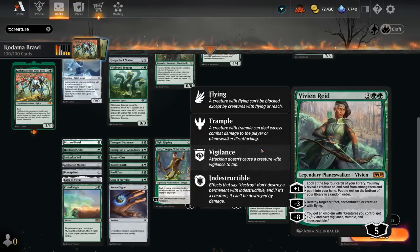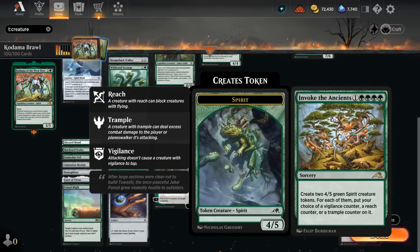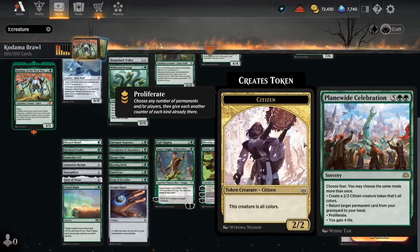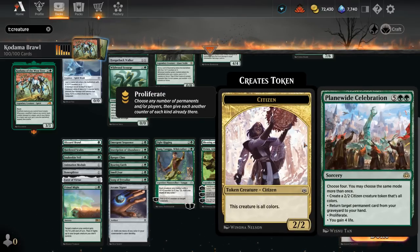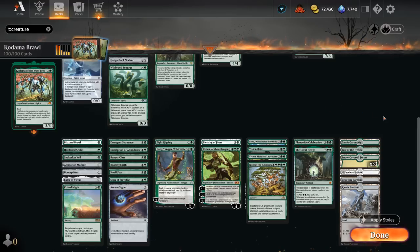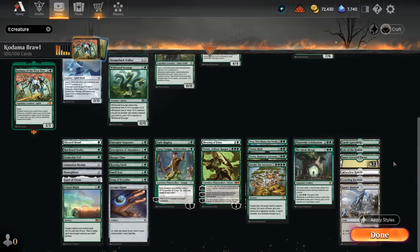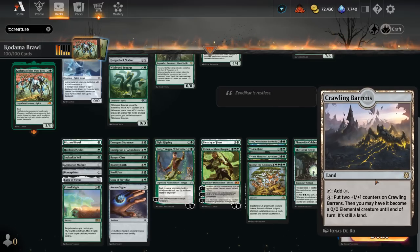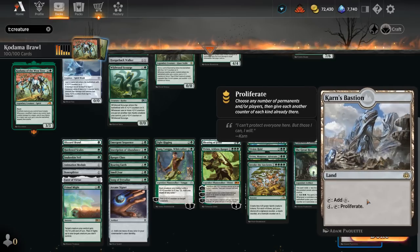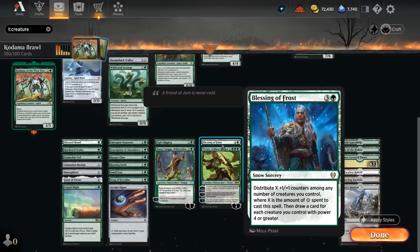At five mana we have a few more planeswalkers. Nissa is very powerful with all the forests in our deck. The second Vivian provides card advantage or can take out flyers, artifacts, or enchantments. Garruk's Uprising makes 3/3 beast tokens with ability counters as modifications. Invoke the Ancients makes a pair of 4/5 tokens with various ability counters. Finale of Devastation can proliferate four times to add a ton of counters. The Great Henge is another nice source of card advantage and plus-one counters. The mana base has utility lands like Castle Garenbrig for extra mana, creature lands including Lair of the Hydra, Faceless Haven as a 3/3, and Crawling Barrens as a mana sink that works with plus-one counters. Karn's Bastion can proliferate to add counters across the board, and many snow lands enable Blizzard Brawl and Blessing of Frost.